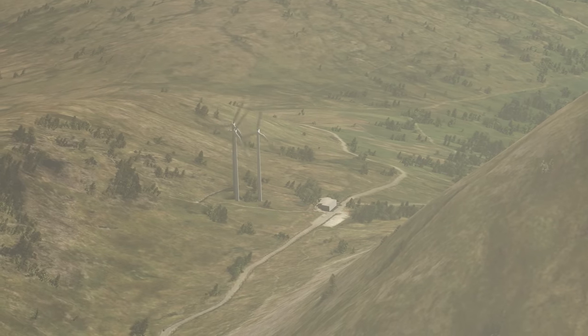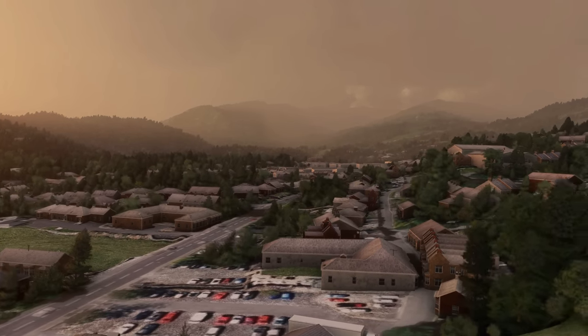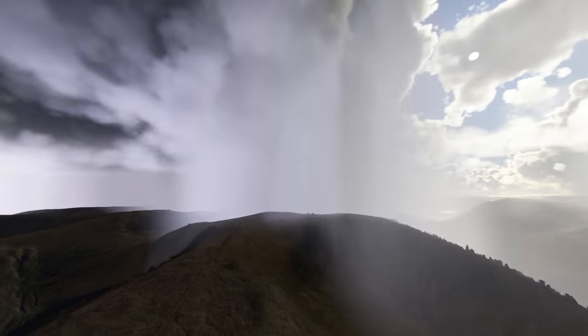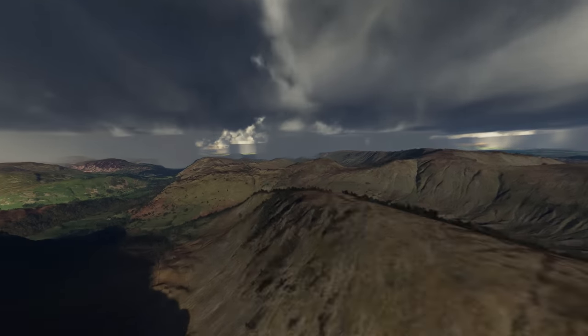The wind turbines love it. We're witnessing a category 5 hurricane where, I quote, catastrophic damage will occur: a high percentage of framed houses will be destroyed with total roof failure and wall collapse, fallen trees and power poles will isolate residential areas, and most of the area will be uninhabitable for weeks or months. But at least the clouds look nice.